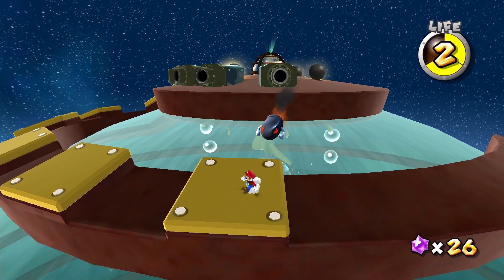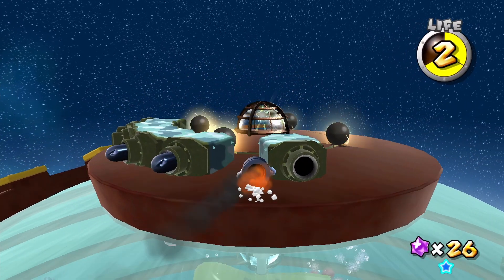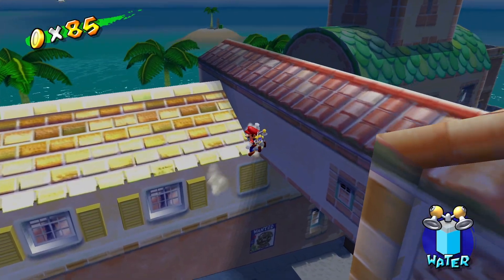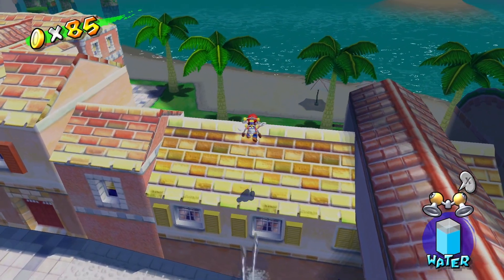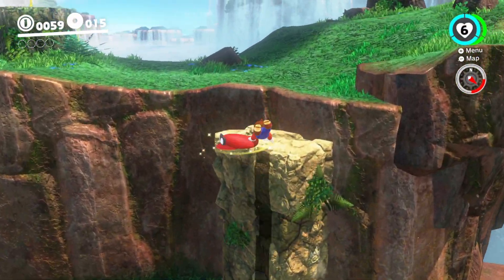Other visual indicators help as well in acting as measuring tools. For example, if a bullet bill cannon is firing at me from the platform I'm trying to jump towards, I can determine how far away it is based on the time it takes for it to reach me. Not to mention, these games have tools like Flood, Luma, the Spin Jump, and to some degree Cappy, for correcting jumps.